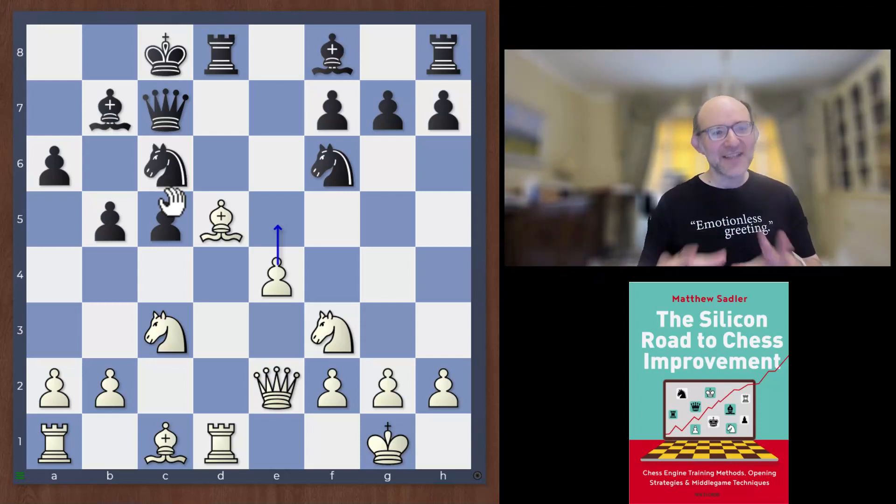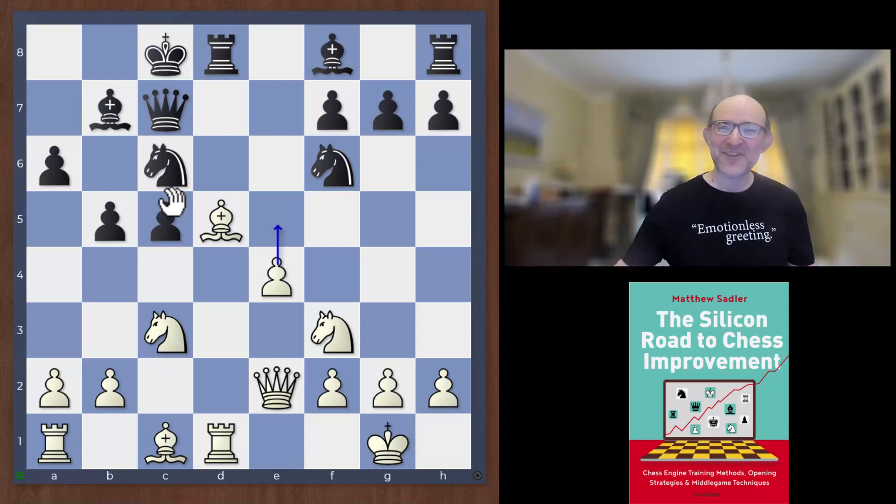So there we are — that was the first video about this theme. In the next video we're going to look at why knight c6 is not optimal in the symmetrical Queen's Gambit Accepted position. I hope that's interesting for you — thanks very much for watching. Do give it a like, subscribe if you liked it, and hope to see you at the next one.